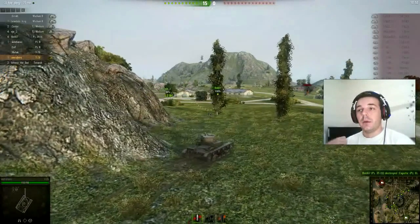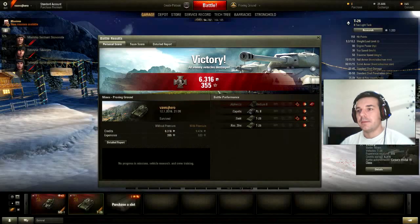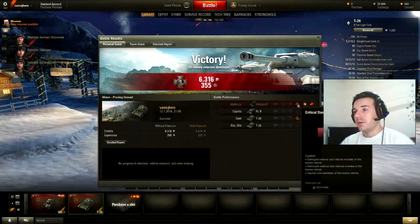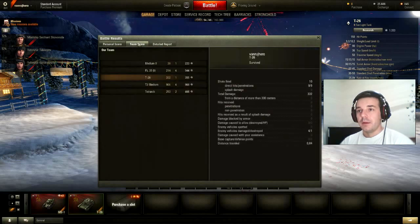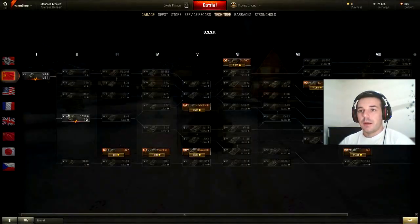Without any lost vehicles, we won this battle. Let's see the numbers: 355 experience, 6,316 credits, and the Carrier's Medal 4th class — which means we destroyed a lot of enemy vehicles, specifically 10 vehicles. You can see the critical damage to mediums: ammo rack hit, track hit. We made some good damage here and destroyed 1 vehicle — team score detail report.